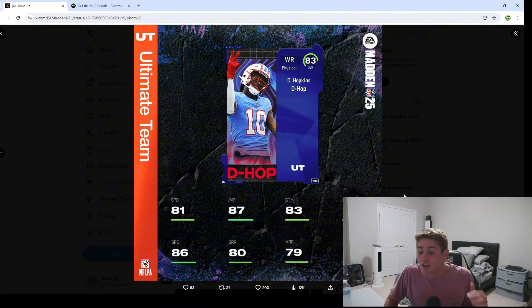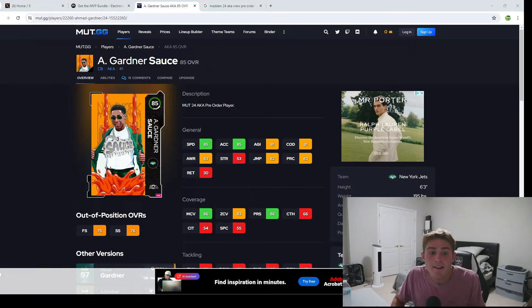In my opinion, off rip I do think Tyran Matthews looks really good, but for me personally as of today, July 28th, I'm going with D-Hop. Obviously as we get closer to the release we'll have a more in-depth video going over which of these cards I'm actually going to pick. For me personally, wide receiver is a depth position, and in this game you want to take depth position players that are BND.